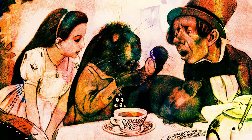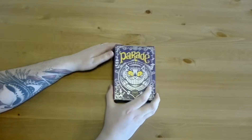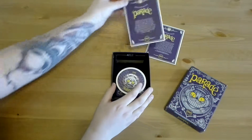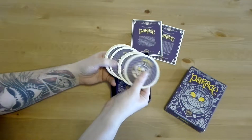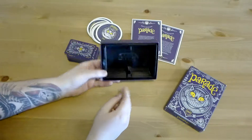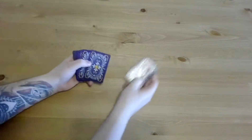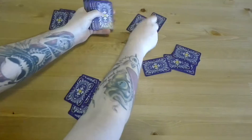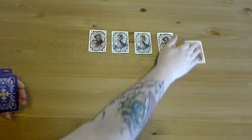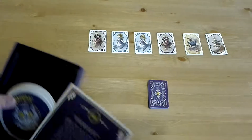The game features the denizens of Wonderland cavorting in a zany and madcap parade, where the rules and protocols of who is allowed to be in the parade at any one given time make very little sense. The parade box includes 1 English rulebook, 1 French rulebook, 6 drinks coasters, 66 Alice in Wonderland themed cards, and a double-sided tray which is actually used in the game. To set up, you give each player 5 cards, then set out 6 cards face up on the table to act as the parade, and set the rest of the cards face down nearby to act as the draw pile.